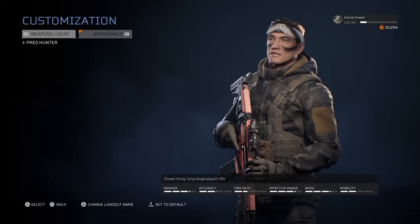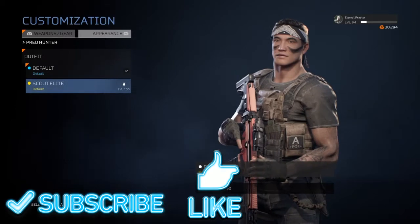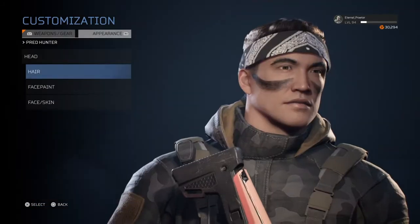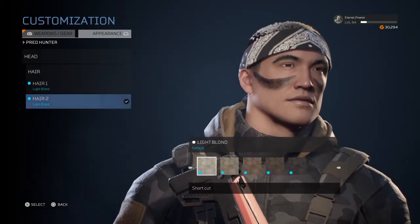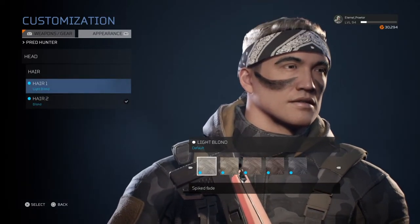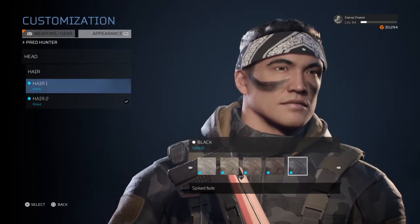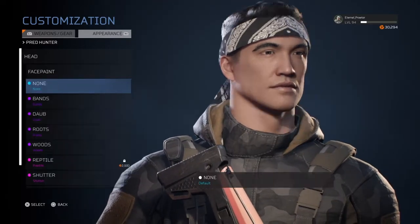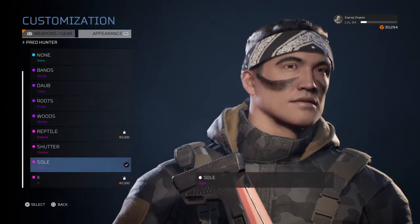To get started, as always with appearance, you want to run the scout elite, which you can only get from level 100. For hair, I chose the first hair option with black hair color.